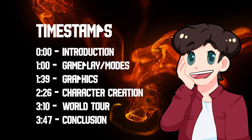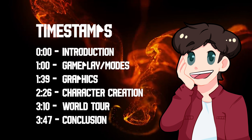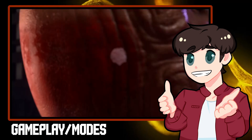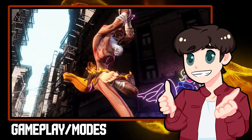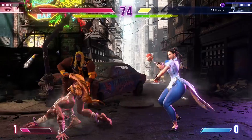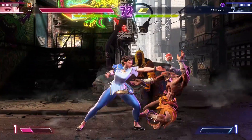There are time codes on screen now, so if any points capture your attention, you can jump right there. So let's jump straight into it. Gameplay. There are three different ways to tackle Street Fighter 6. These include the Battle Hub, Fighting Grounds and World Tour.